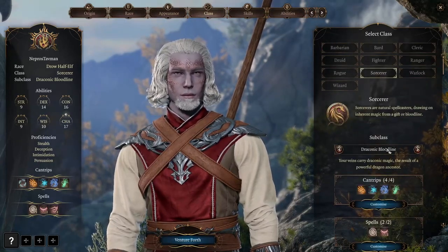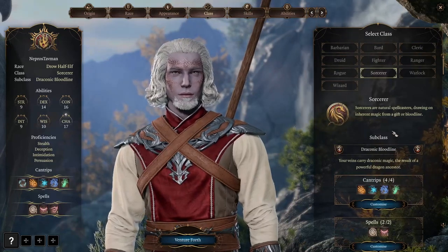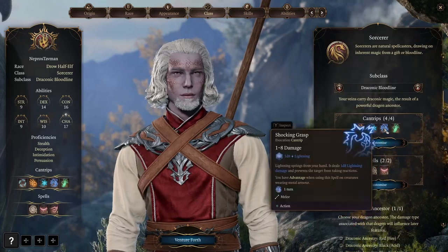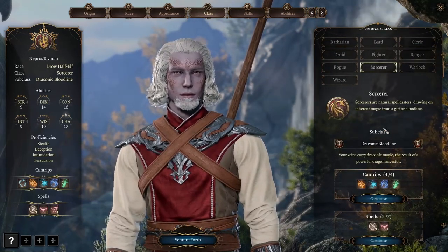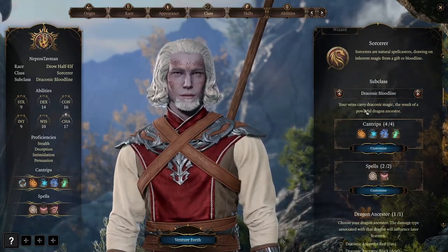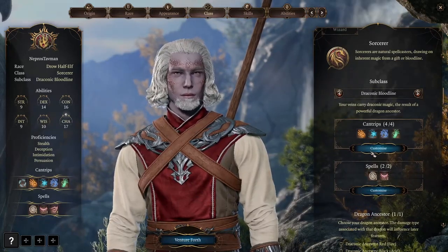We're going to be a Sorcerer, picking the Draconic Bloodline. This is always a solid option because our base armor class is 13, so we don't need to worry about remembering Mage Armor as a spell and spending a spell slot for that. The idea behind this Sorcerer build is to turn your cantrips into powerful spells.